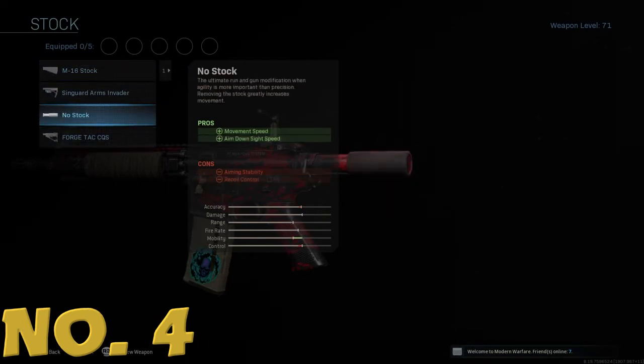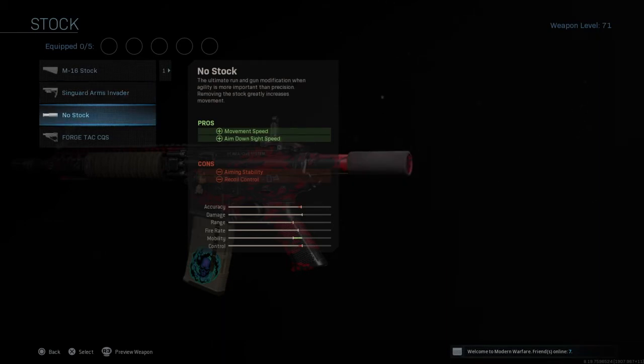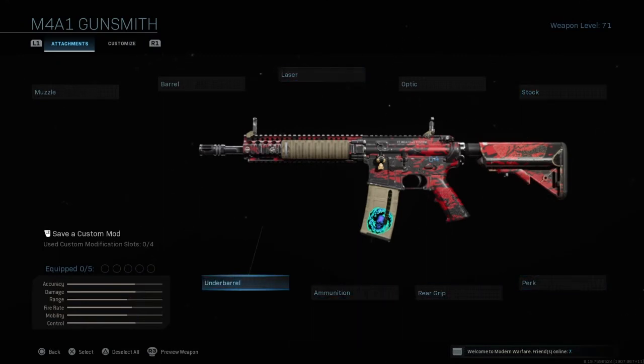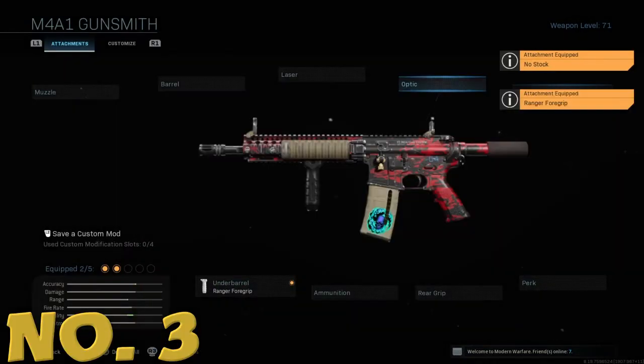Number four: Stock — and we're going with No Stock. The Call of Duty meta has changed; Modern Warfare has a lot of run-and-gun these days. Having no stock gives you versatility, lets you run around the map quicker, aim down sights faster, and essentially turns your assault rifle into a submachine gun when you really need it.